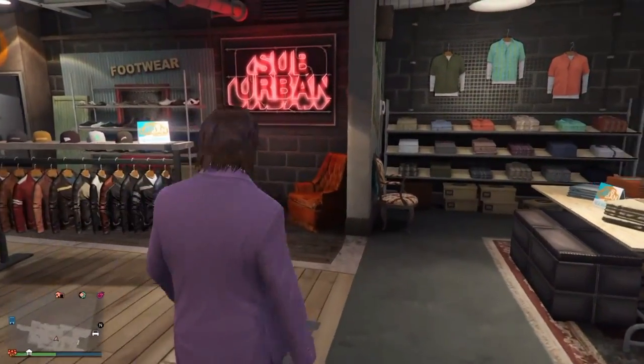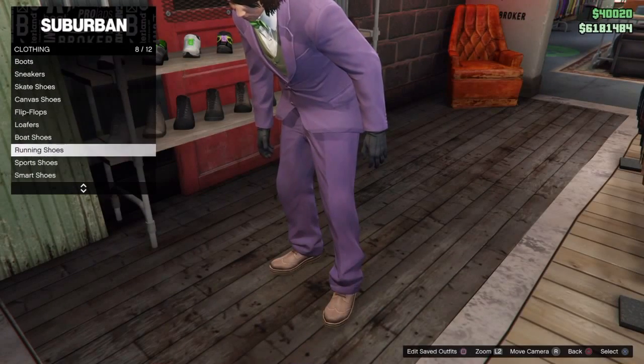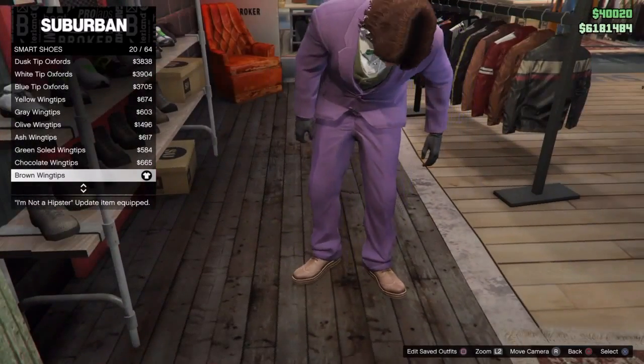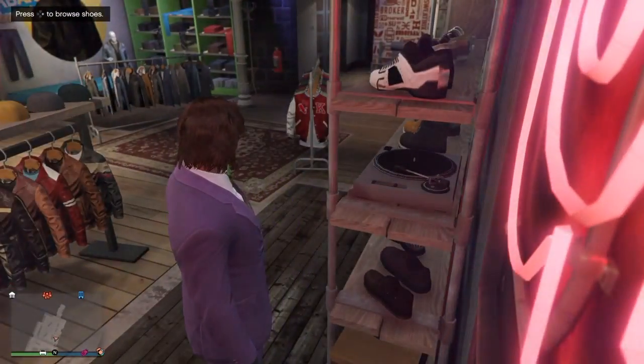Then you want to come over here to Shoes. Go to Smart Shoes and get the brown wingtips. And for gloves you're going to need black leather gloves.